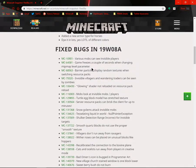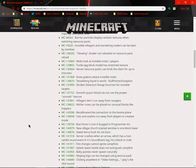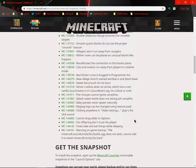Looking at more patch notes: cats and ocelots run away from players in creative mode. New village church stained windows are one block lower. Sweet berry bushes do not burn. Foxes take and eat things while sleeping. Fox offspring don't trust players — so now they do trust them after being bred.